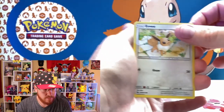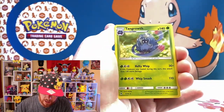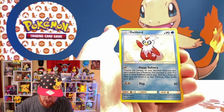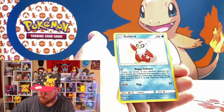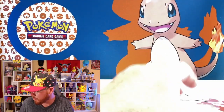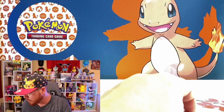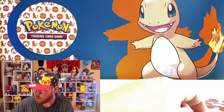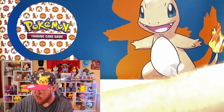We've got Eevee, Kangaskhan — so a non-holo rare in that one as well — and then a Delibird uncommon. As you guys can see, we opened up four of those now and the only holo we've gotten was that Machamp. But we did have that reverse holo Sabrina's Suggestion, so that wasn't a bad card.